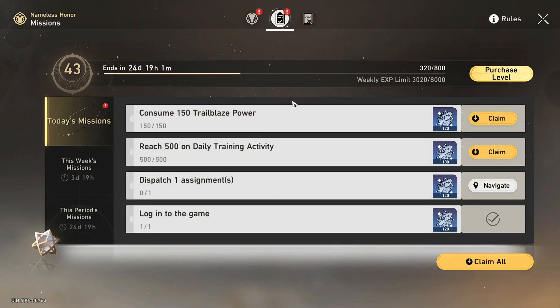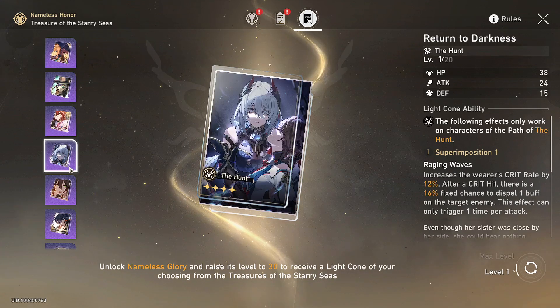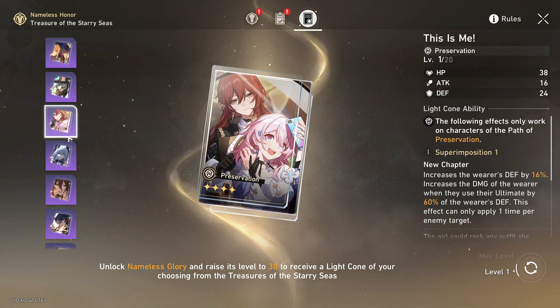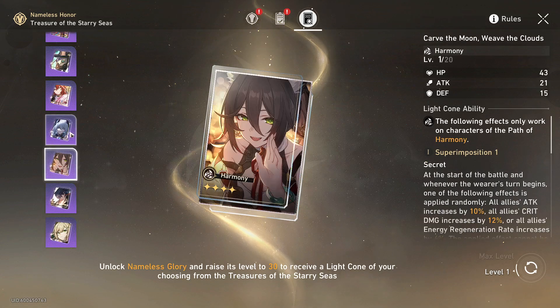The next thing I'm going to mention is the Treasure of the Starry Sea — if you come up to the top right and click this. At about level 30 on the battle pass you'll be able to pick one of these light cones that you want. You get to pick any one, but you only get one per battle pass, so the next battle pass you'll be able to get another one. Make sure you choose wisely on which one you get, as you would want to level them up.